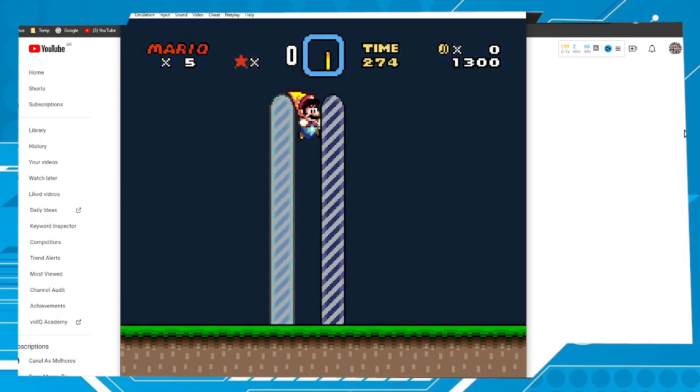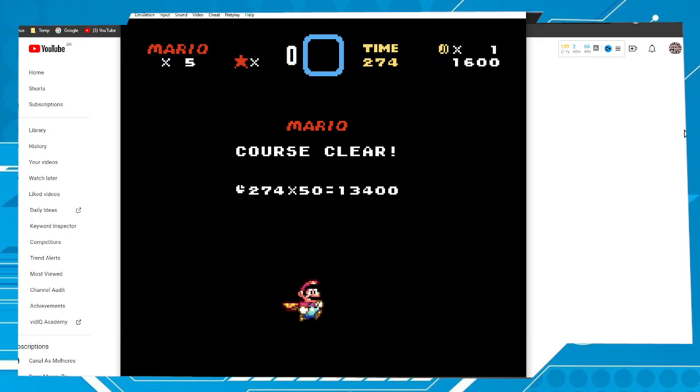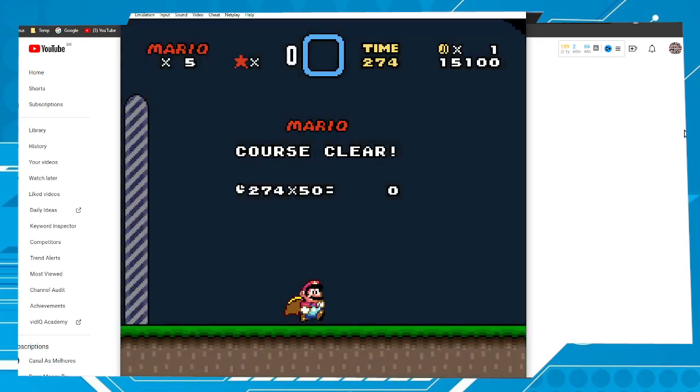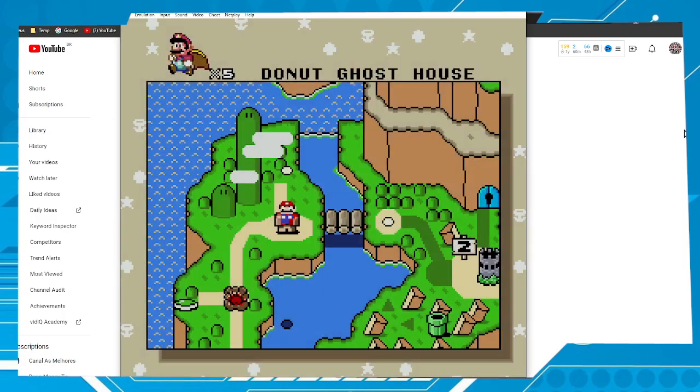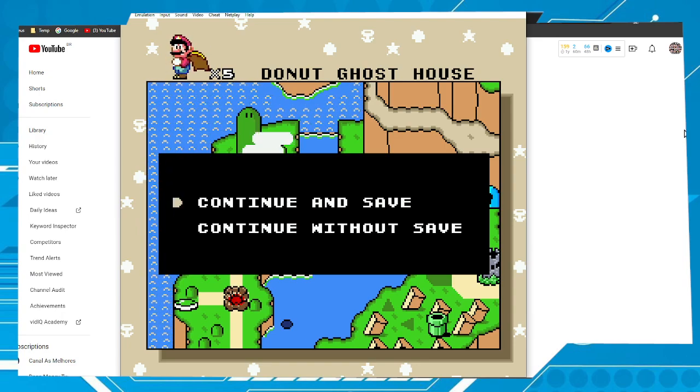That's it! If I'm not wrong, a window will appear asking me to save the game. And here we have two options: continue and save, and continue without save.